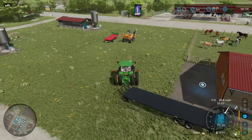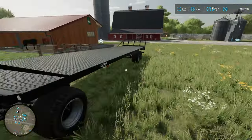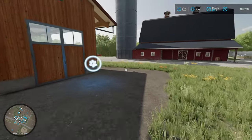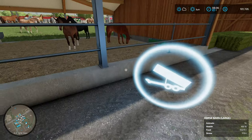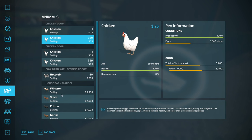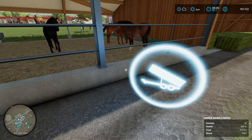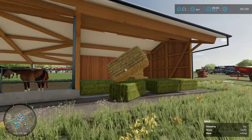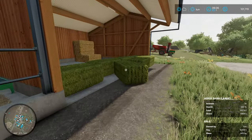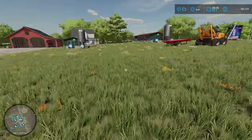I'll go grab one of those and bring them to the horses as well. Make sure we shut the tractor off. Okay there you go horses, that should mostly fill them back up. Up to 14,000 - three quarters full, that's not bad. Straw could use a little more again. Grab that straw bale back out - apparently they will take the whole bale. That mostly filled them up. Okay we'll call that good.